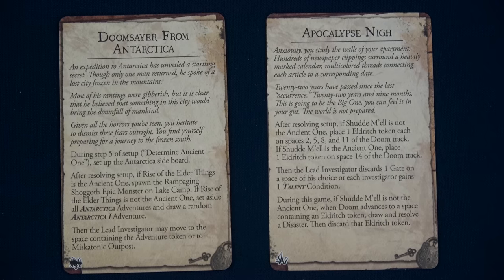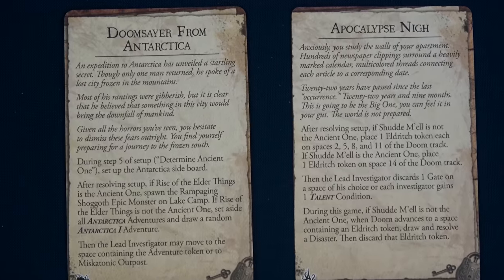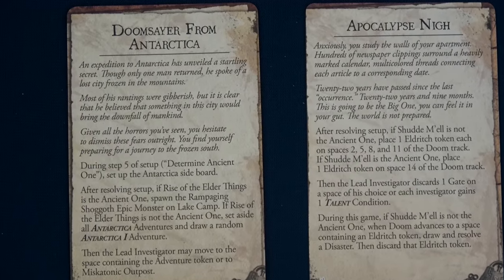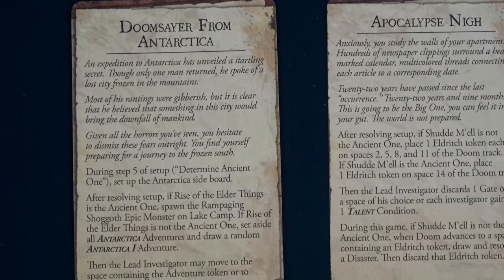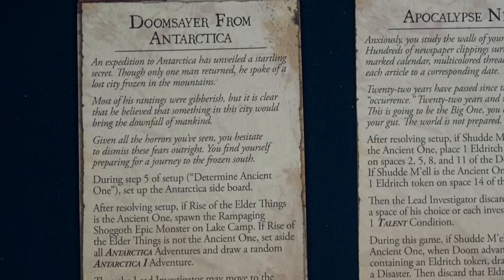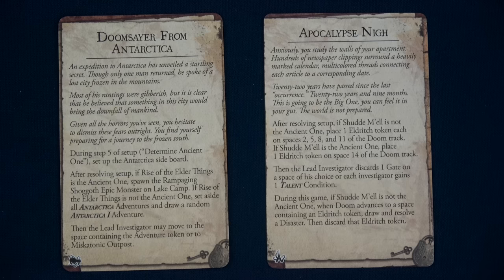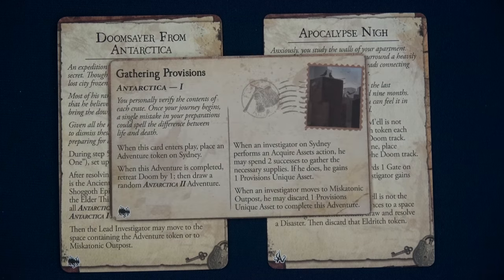An expedition to Antarctica has unveiled a startling secret. Though only one man returned, he spoke of a lost city frozen in the mountains. Most of his rantings were gibberish, but it was clear something in the city would bring the downfall of mankind. During setup we'll set up the Antarctic sideboard. Since Rise of the Elder Things is not the Ancient One, we set aside an Antarctica adventures card and draw a random Antarctica 1 adventure card.